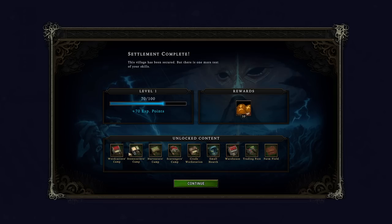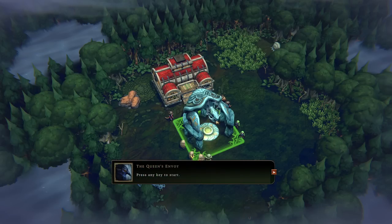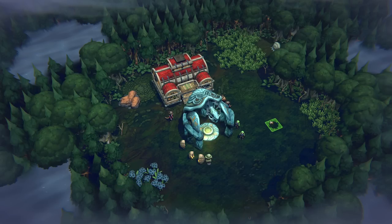Unlocked content: woodcutter's camp, stonecutter's camp, harvester's camp, scavenger's camp, crude workstation, small hearth, warehouse, trading post, and farm field. All of these are now basically available for me at the start of a run, so I don't need to discover them through blueprints. Now I actually have the ability to really define what I want to do.